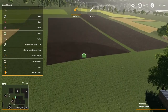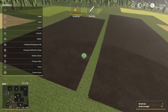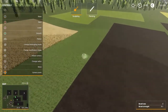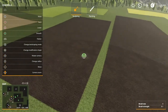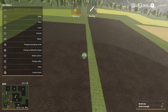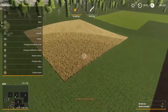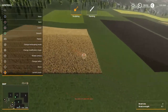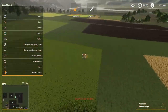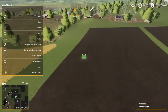You also have field 4 and field 5. What I really like about this map is that there's nothing in between the fields, so you can just plow it up and make one big field. And when you have enough money you can buy these fields and plow in between, and you can get some really big fields over here.